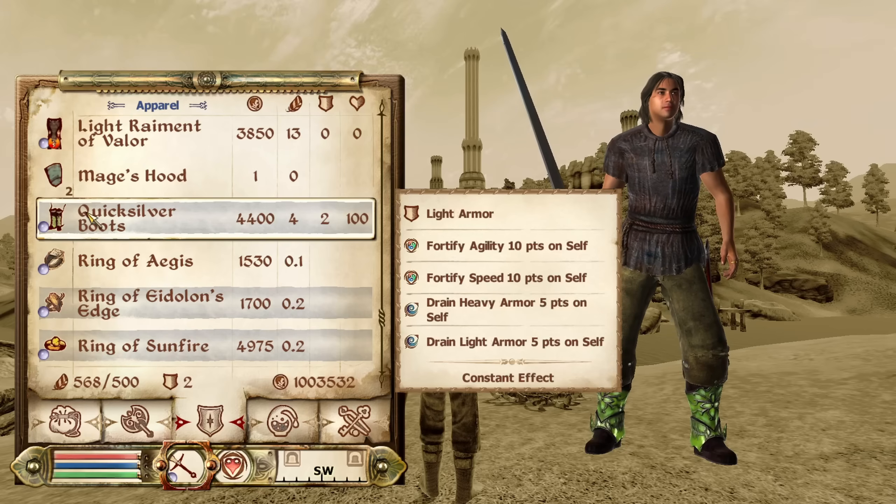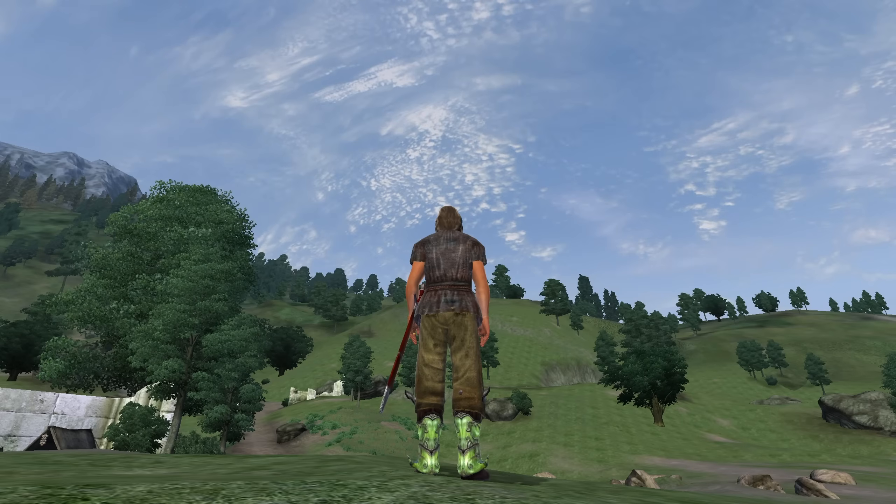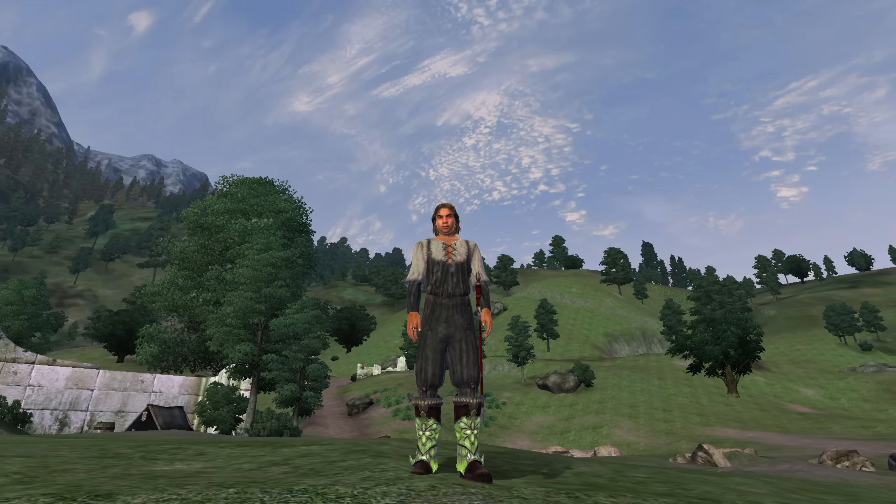Next, we have the Quicksilver Boots. These can be acquired from Palo Nerea at Divine Elegance in the Imperial City Market District. They are light armor and have the curses of Drain Heavy and Light Armor for 5 points, and the enchantments of Fortify Agility and Speed for 10 points. They have an armor rating of 5.5 and a value of 4,400 gold.